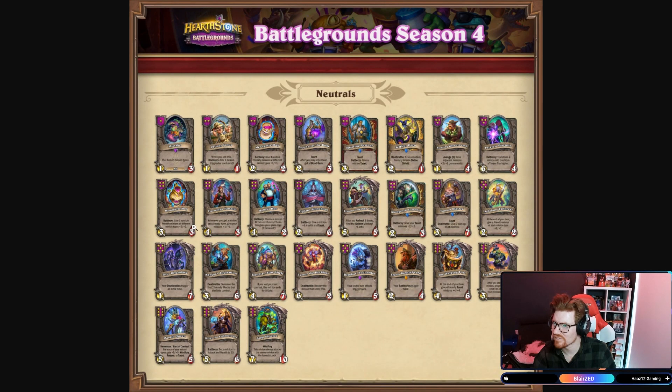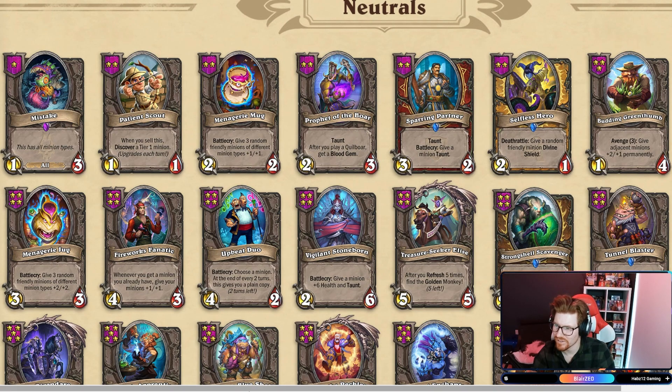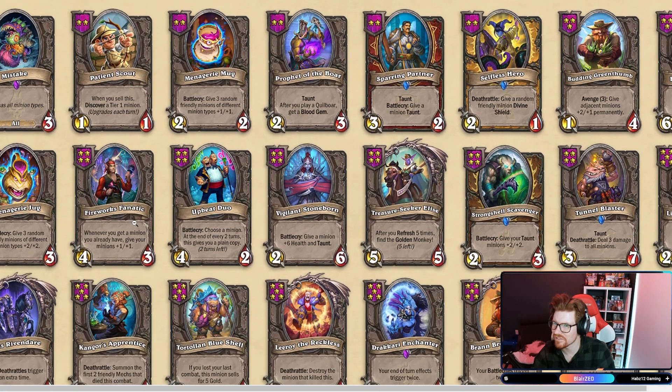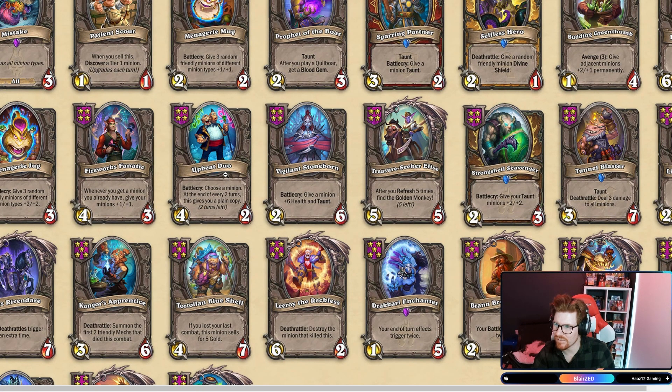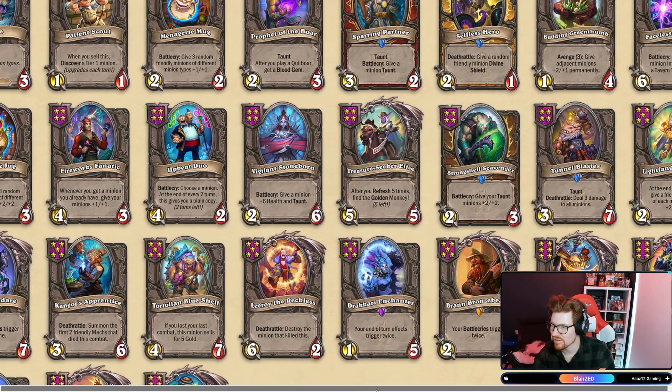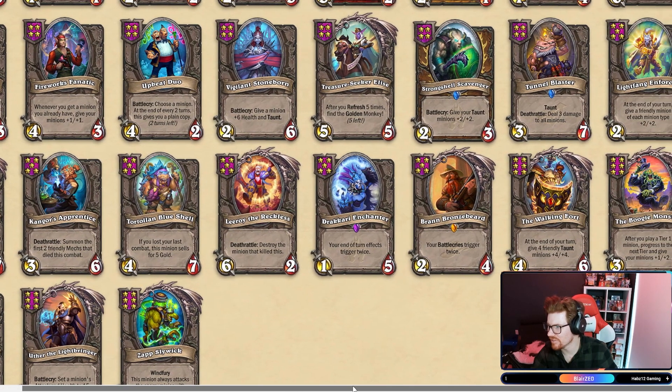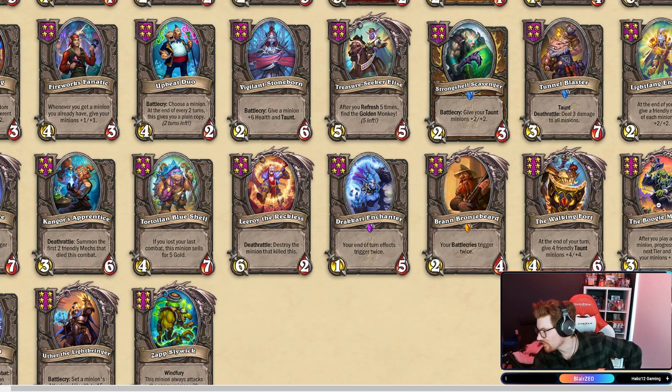And the Neutrals — Mistake: this has all minion types, taking that first turn every time. The Mug Partner, Faceless. The Jug, Upbeat Duo: at the end of every two turns, gives you a plain copy of a minion. Jacari Enchanter: your end-of-turn effects trigger twice. What's this new six that I'm gonna see every time when I'm trying to get a six? The Boogie Monster: after you play a tier one minion, progress to the next tier and give your minions plus one, plus two.